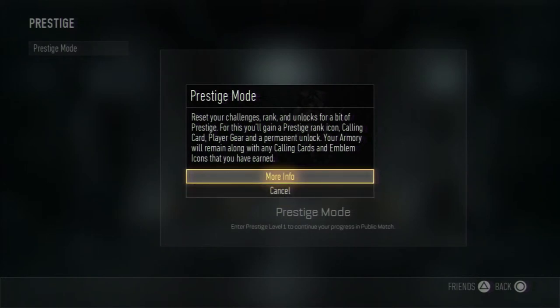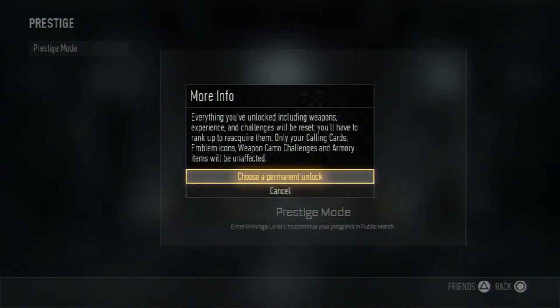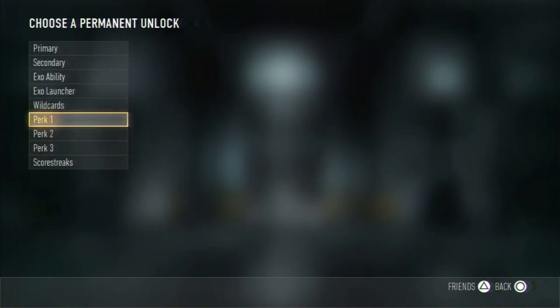Okay, the prestige screen says it resets your challenges, rank, and unlocks, but you get a prestige rank icon, calling card, player gear, and a permanent unlock. Your armor will remain along with any calling cards, emblems, and icons you've earned. Alright, let's choose a permanent unlock.